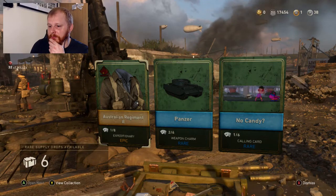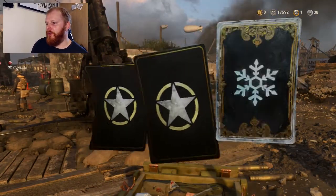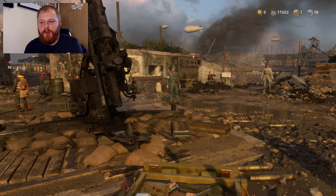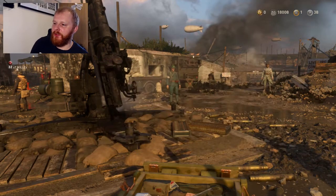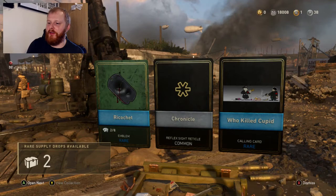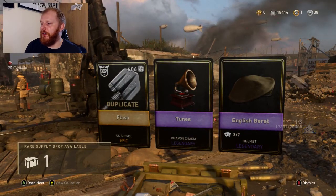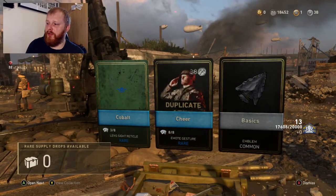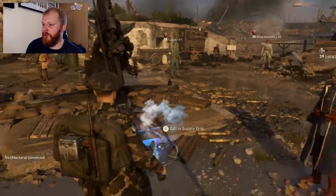A few drops appear glitched — nothing in one at all. Then an epic in the next, but nothing to say about that. The snake — I've already got the snake, I was literally just using it to finish off some contracts. I'll still take these items since there are only four collections to get, so everything's worthwhile. Oh — a flash item I've already got, plus some tunes and an English beret, which is actually not bad. One rare left — and that one in the middle had all three Blitzkrieg collection items in it. Pretty lucky spot.